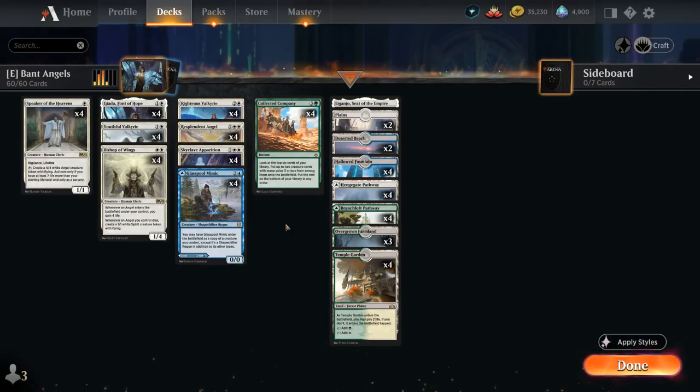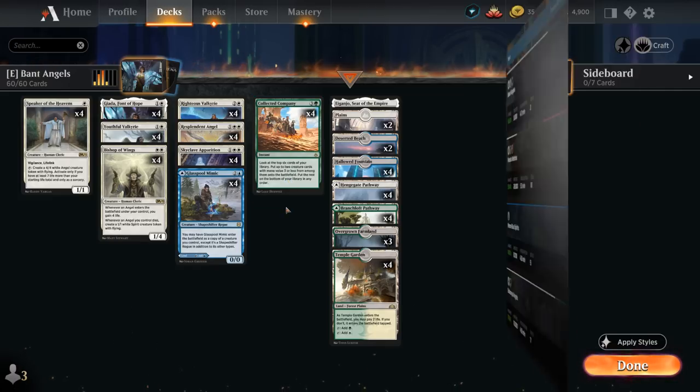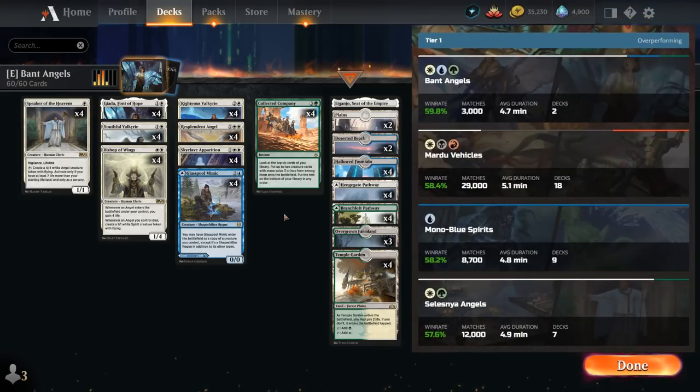Hello and welcome to another Explorer gameplay video. Today we're taking a look at a Bant Angels deck, which is a Collected Company lifegain synergy deck, and according to the stats on Untapped.gg, currently one of the top tier decks in the Explorer best-of-one metagame.